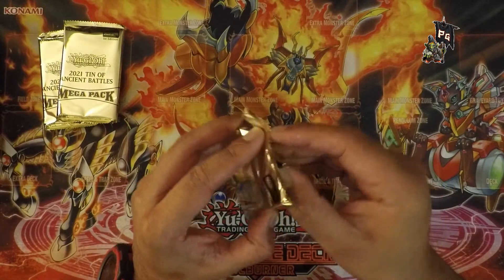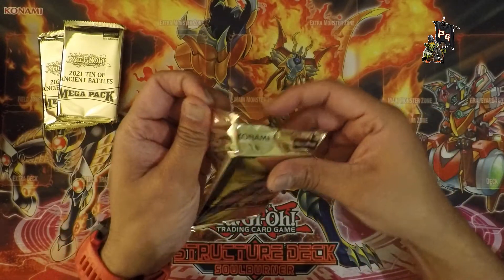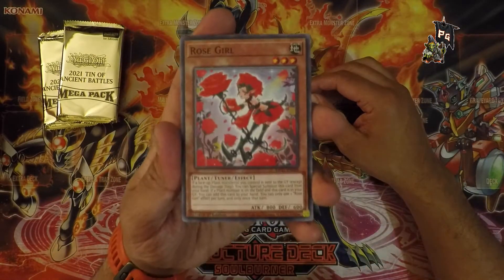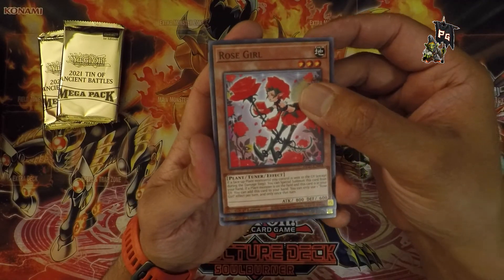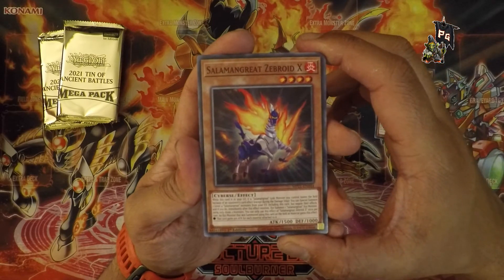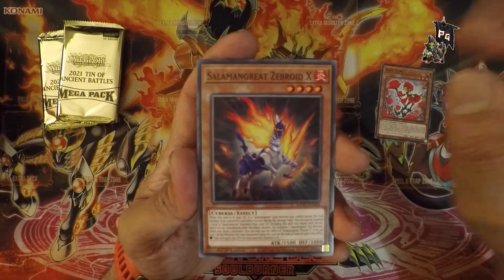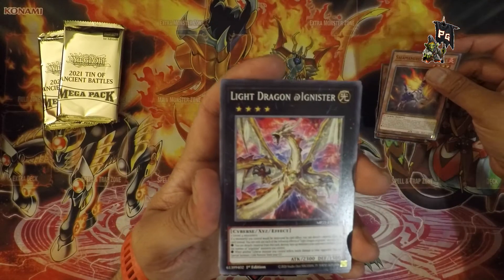Our first card is Rose Girl — it's a tuner, no idea what that means. Next is Salamangreat Zebraoid X — that is some serious 90s sci-fi naming. And then Light Dragon @Ignister — naming conventions always amaze me.